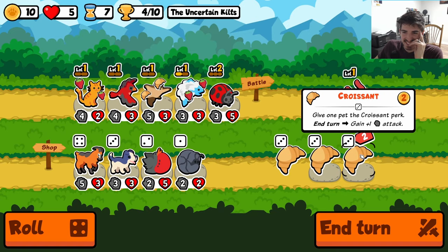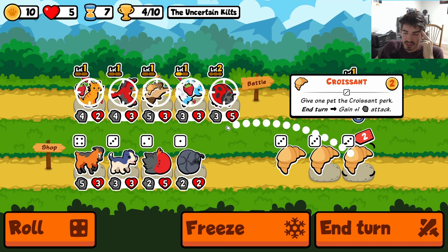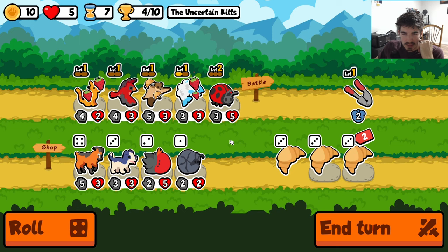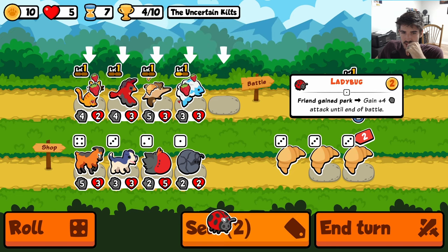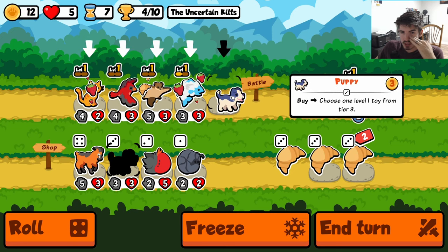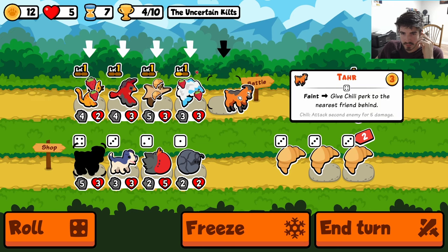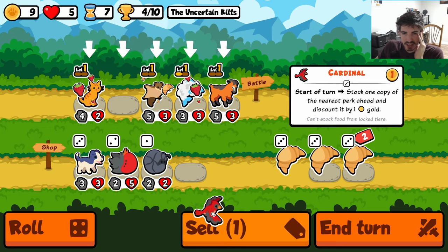We got three croissants — we're looking a little French over here. What's even the point of the croissant at this point though? We could grab a tar too — tar is just additional held foods. We could in theory pill the tar onto somebody and then start getting chilies in shop, though I'm not actually sure if that's worth it.